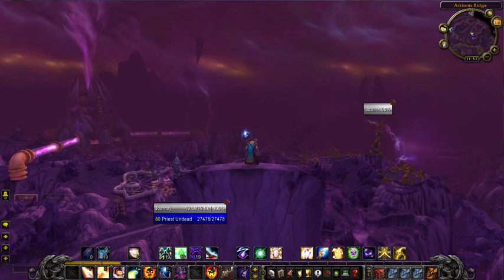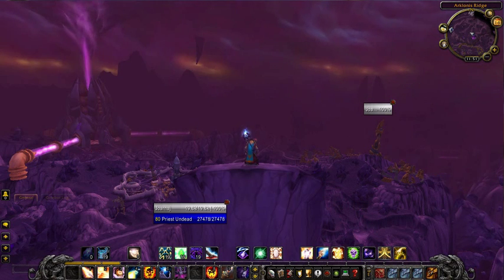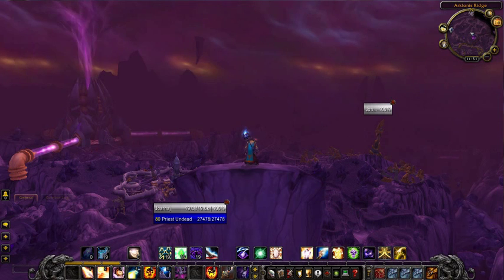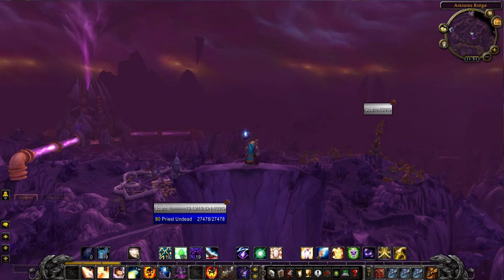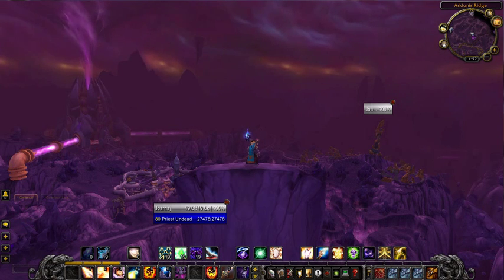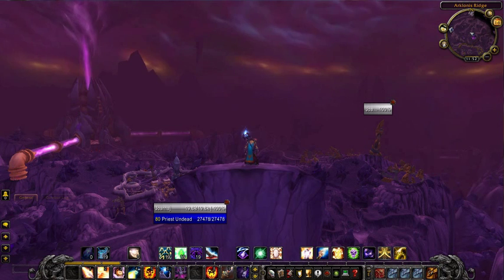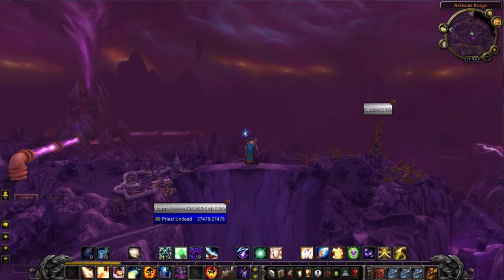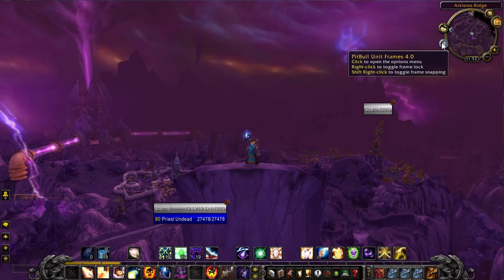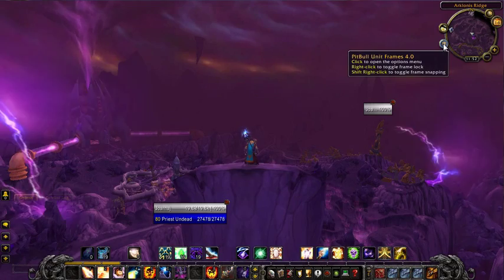For this I've added two add-ons. One is PitBull 4 Aura Bar — A-U-R-A-B-A-R. The other one is Clique — C-L-I-Q-U-E. Now one thing that PitBull 4 has by default is it'll highlight anyone that has a debuff on them that you can dispel. That's automatic and you can go in and change those settings, but that's a pretty cool feature. To make a healing add-on, these two add-ons are kind of useful.